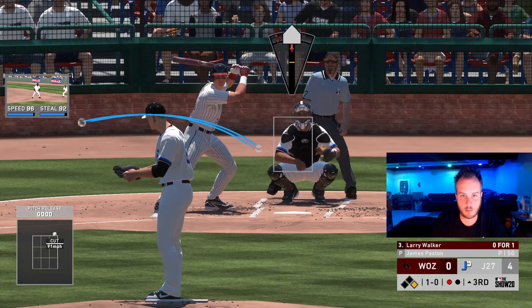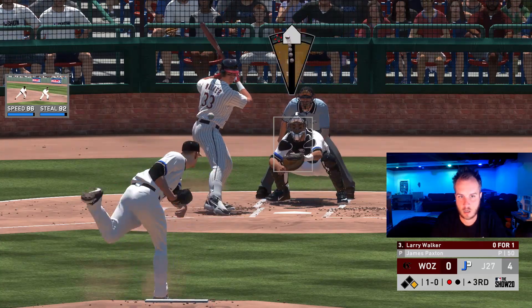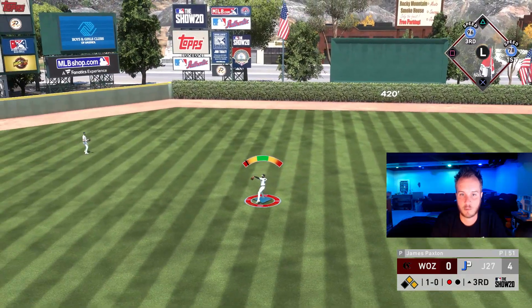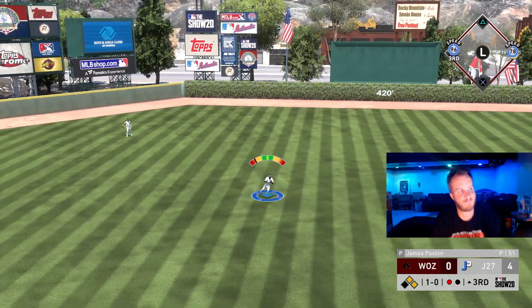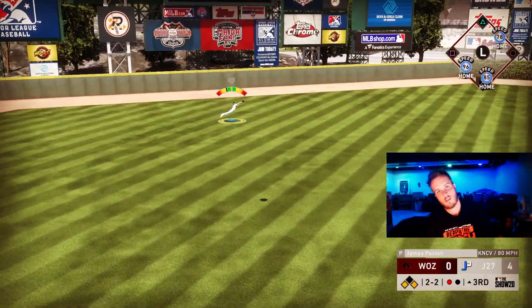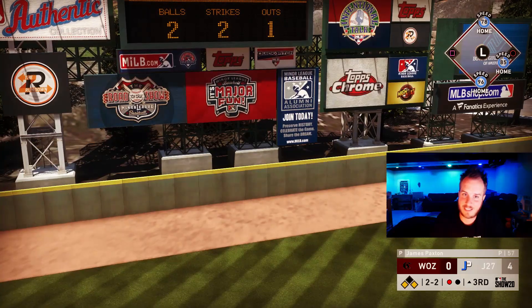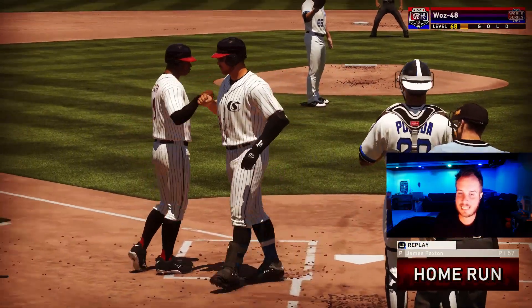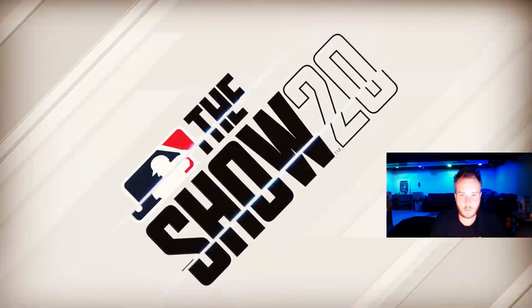Looking for a ground ball double play here with Larry Walker. He's going to fist it out to center field. We're making good pitches, hitting our spots. We got him at third — no, no, no. We had that. I don't know what just happened. That's going to be a three-run blast. That should have never happened. He's going to get three runs back with one swing.